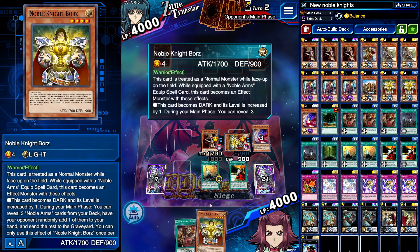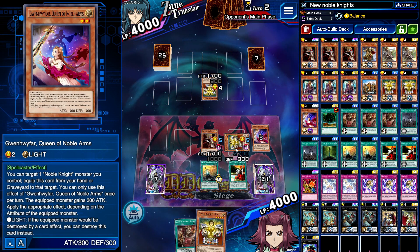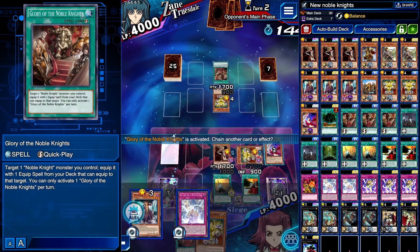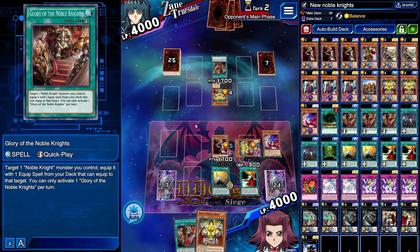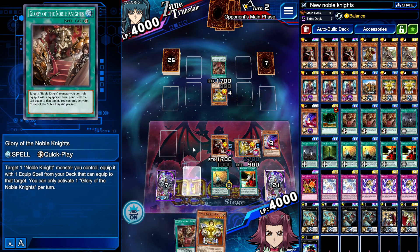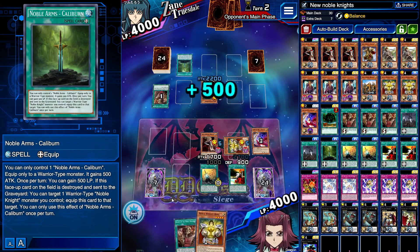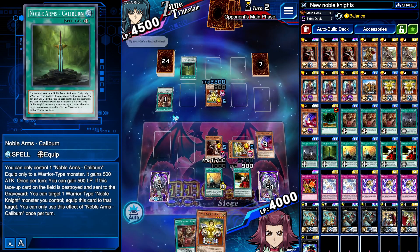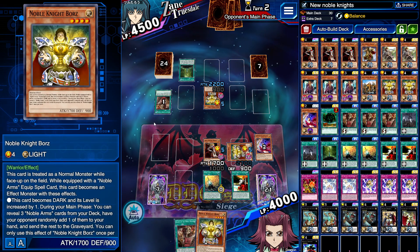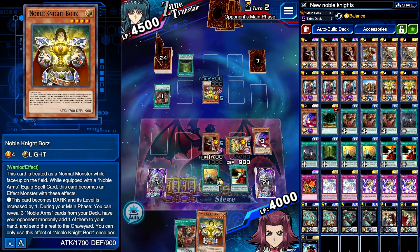Yep, told you it was Noble Knights. We have really good options because we can go for the level five XYZs, and then with the trap plus Boars in hand we can go for Custodian next turn if we want. I'm going to wait before getting attacked before I activate anything. I'll just gain attack with Gallatin. He's got a decent set-up, so I'll go Boars.